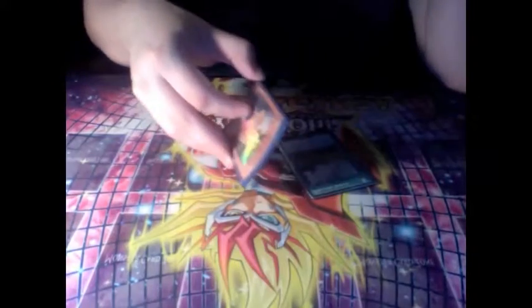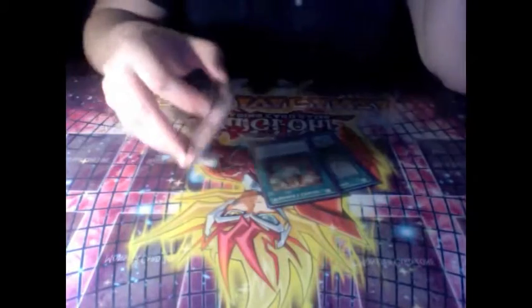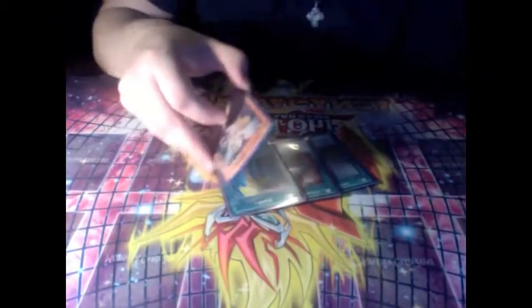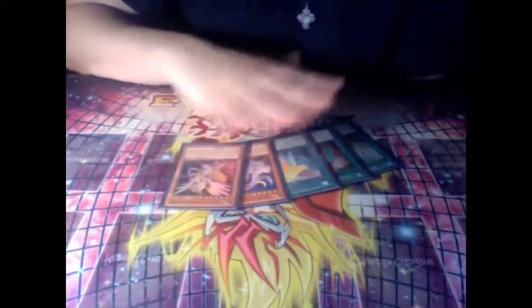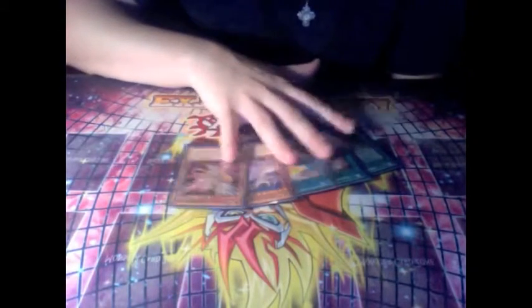Hand number 2, five points. We got Dragon Shrine, Chicken Race, Pseudo Space, Nephlet Tefner. This is really good — it can only get better obviously. Still probably going second here.